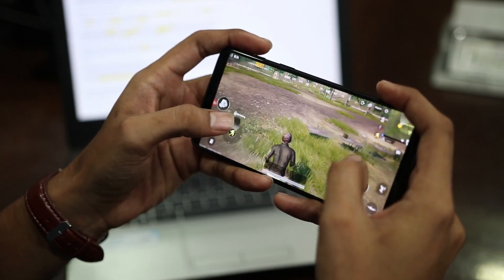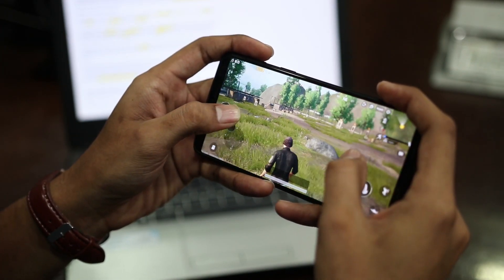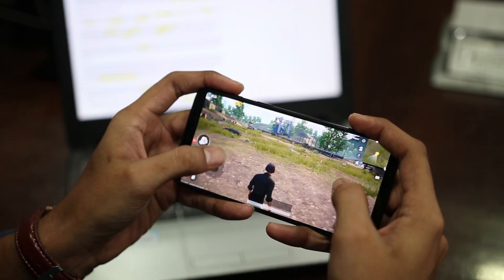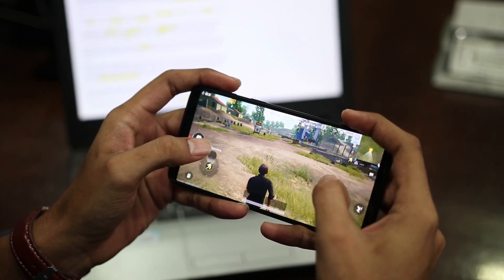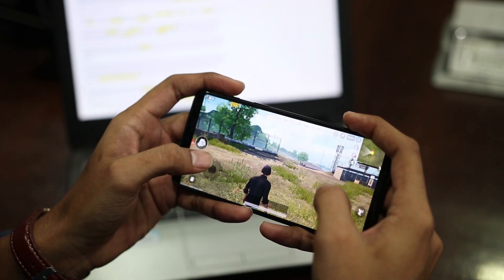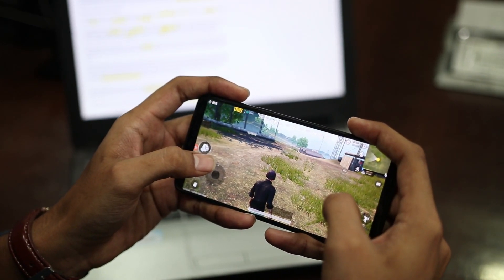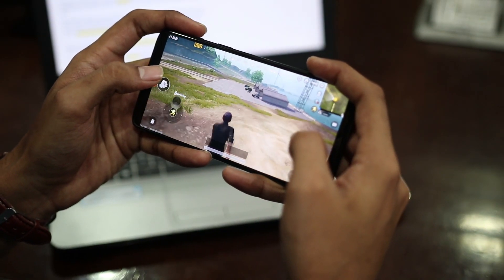Now let's show you how the game looks in the normal mode. You can see the graphics have improved tremendously and the shadow is clearly visible. Even after playing in normal mode, I noticed a 5% drop per 15 minutes — so battery consumption stays constant in whichever mode you play. That means the gaming battery saver mode is inefficient for this game, and I would suggest playing in normal mode.